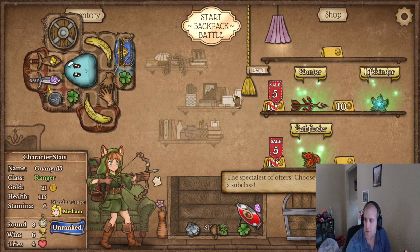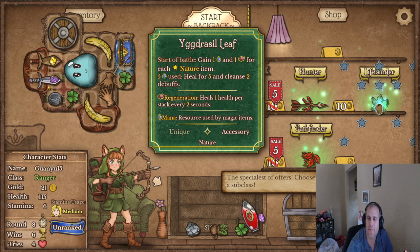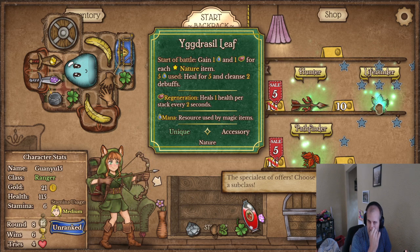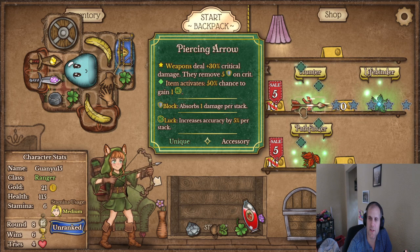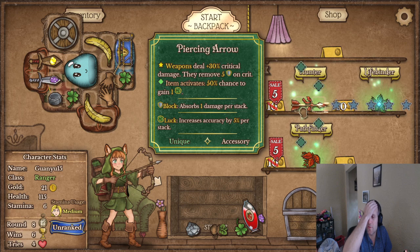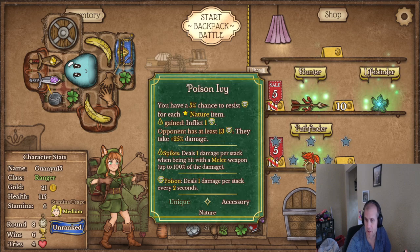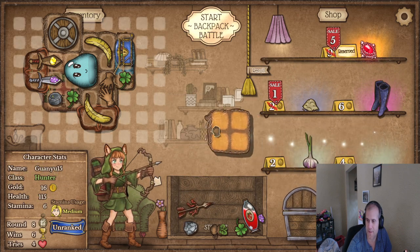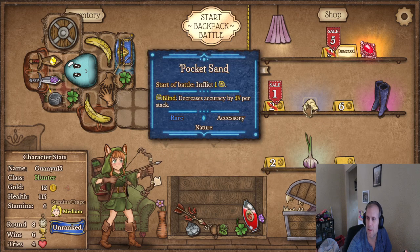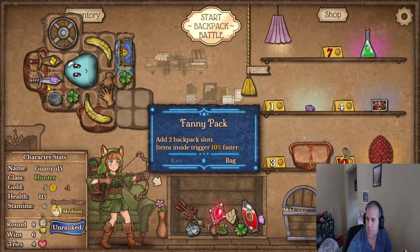Okay, everything's on sale which is kind of nice — everything except for this. This is good but I don't really want it. 30% critical damage and they remove five block on crit — and items activate 50% chance to gain one luck, that's good. We are kind of going more of a luck build so we'll take that. Now we need this stuff — the sand is free, we need more stuff.